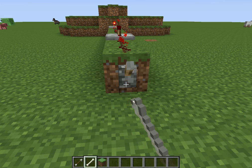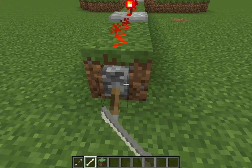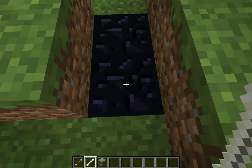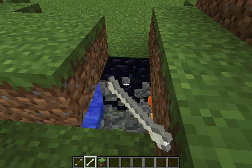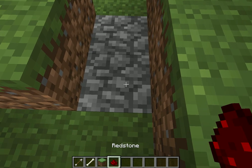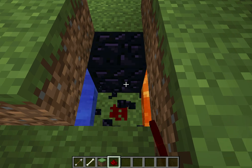But I have a trick. So as you can see, it turns it into obsidian. Yes, this is a normal cobblestone generator, but there's a trick where you put down redstone and it makes obsidian.